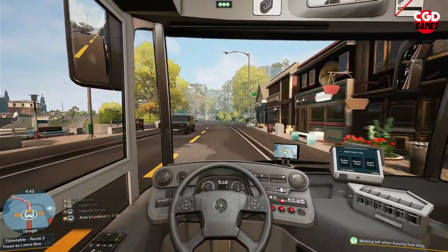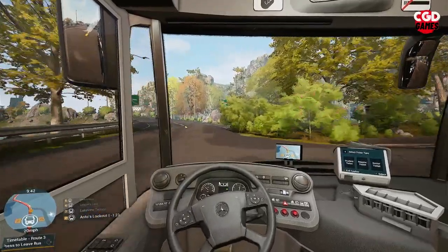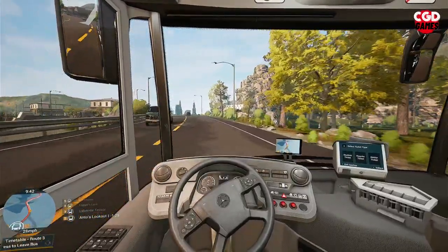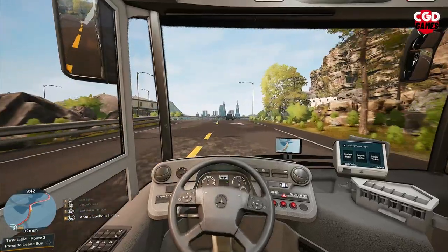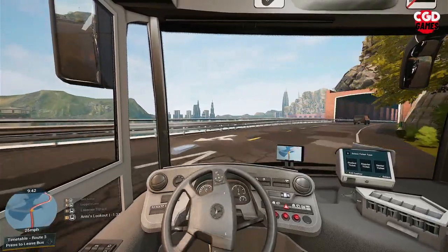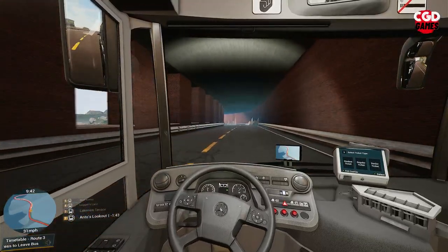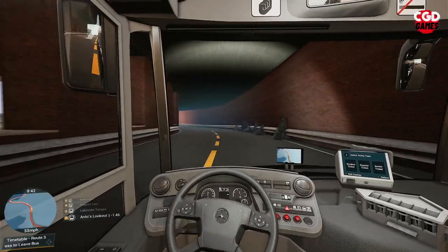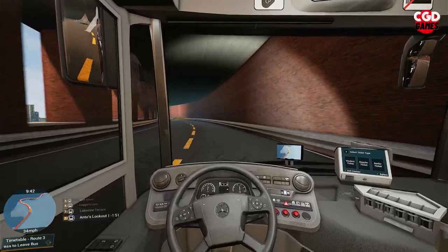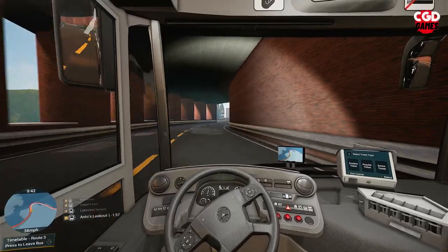Away we go, we'll follow the route off to Anto's Lookout. We're already a minute and a half late, which is not great because we were sat at that bus stop for a while. Not to worry — this is all an experiment, going through this career mode together, seeing how far we can progress, how much money we can make, and be as efficient as we possibly can.